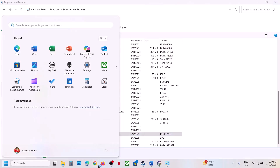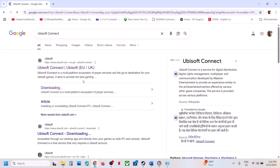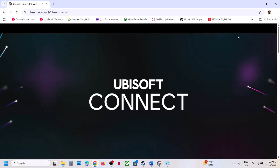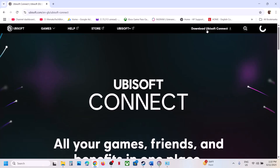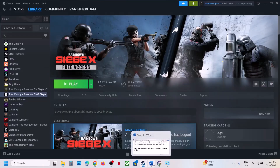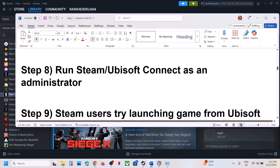After the system restart, go to the Ubisoft Connect website and install the latest version. On this page at the top right you will see Download Ubisoft Connect — download it from there, install it, log in, and check. Still not working? The next step is to run Steam or Ubisoft Connect as an Administrator.